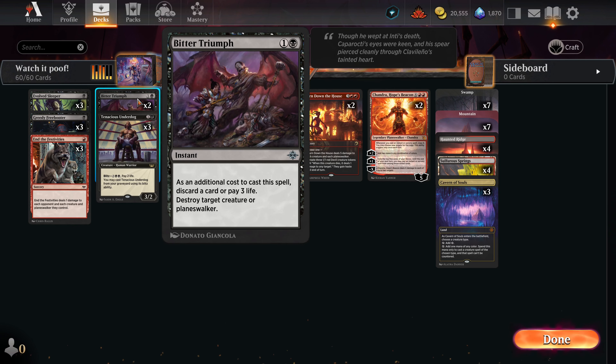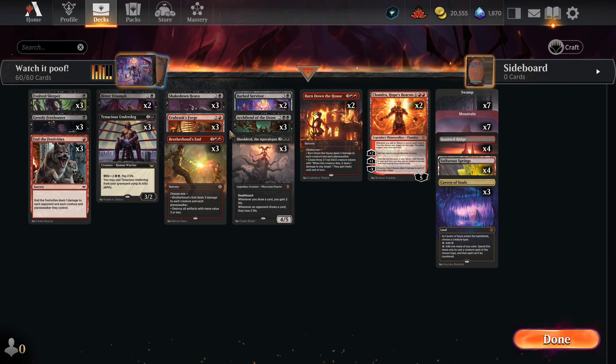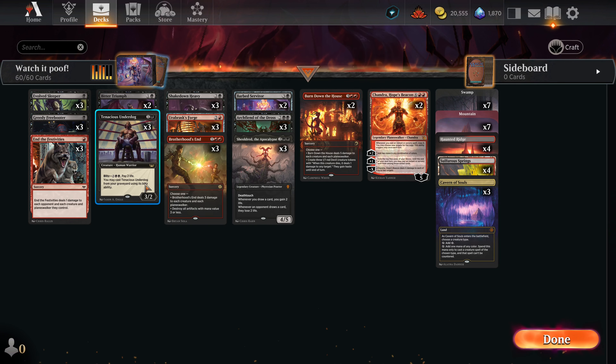Bitter Triumph is another black creature and planeswalker removal that's near a staple now compared to all the other options. You can choose to either throw a card away or pay three life in addition to casting the spell. Many times I'll choose either or — the deck is very flexible in giving you both. You don't have anything to give you life gain, so be careful when you pay the life.